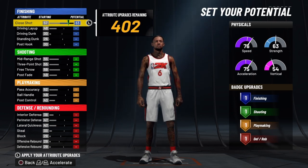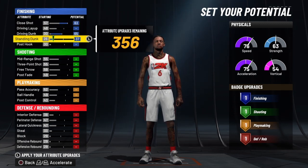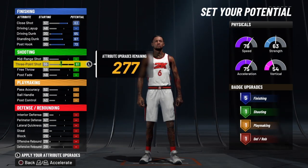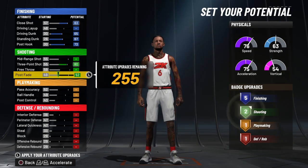We're going to bring his close shot up to 83, nothing on his driving layup. We're going to go all the way up on his driving dunk and all the way up on his standing dunk, then all the way up on his post hook. Nothing on his mid-range, but we're going to bring his three-pointer to 80. Nothing on his free throw.